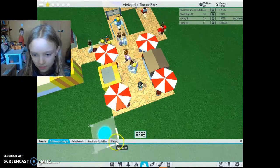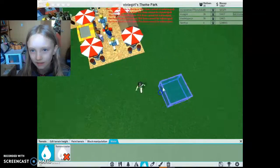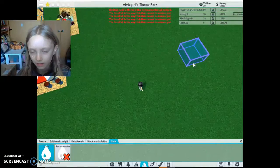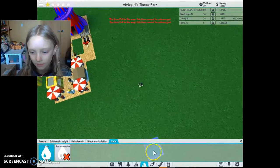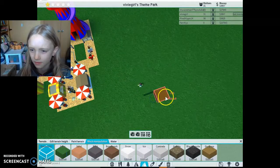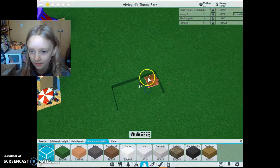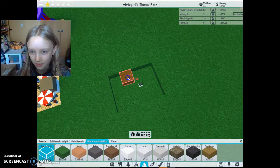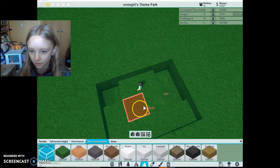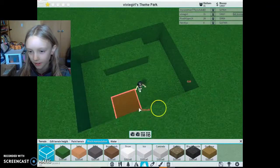There's water! How do you do it? So that's how you do it. I'm gonna make a pool. This is a really small pool - should I make it bigger? Yeah, should I make it bigger?